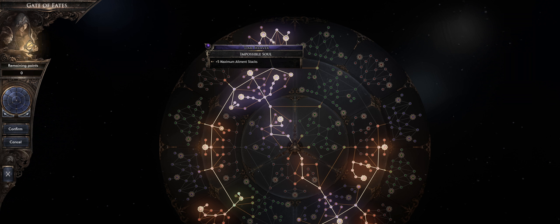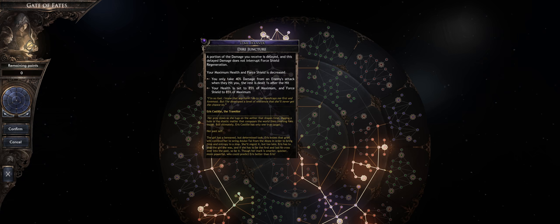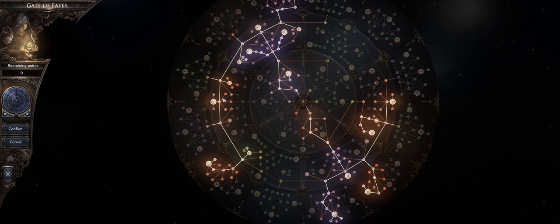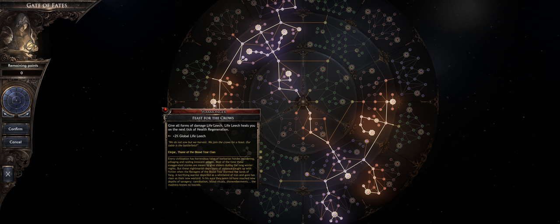From there, pick up these nodes — any maximum ailment stack node is a big buff, allowing a whole lot more damage. In between there's a decent defensive node: it splits incoming damage into two different ticks. This is really good because if you have spell leech, when that first tick of damage occurs you're likely going to leech that life back before the second tick hits. So it's splitting up damage and letting you leech between hits — it works well as a defensive mechanism. Then another maximum ailment stack node. After that, come down and pick up global life leech. If you have it on your weapon you don't need this node, but if your weapon doesn't have life leech, absolutely pick it up.